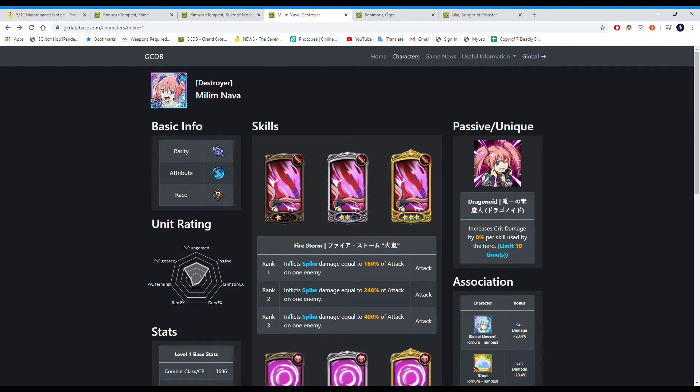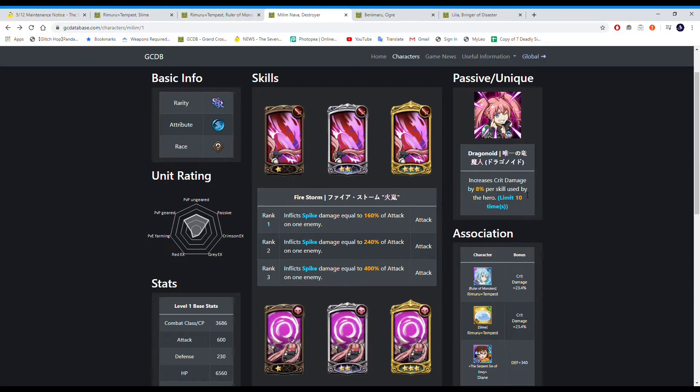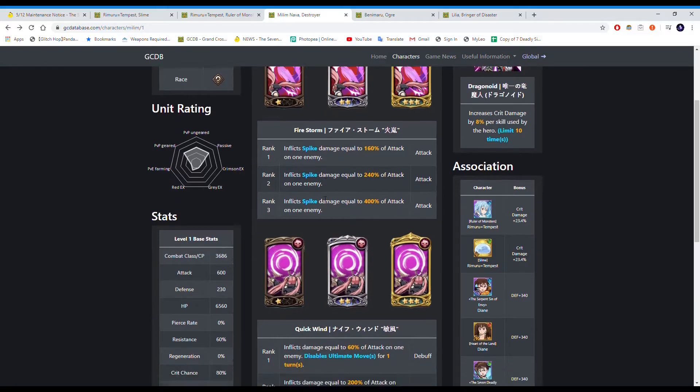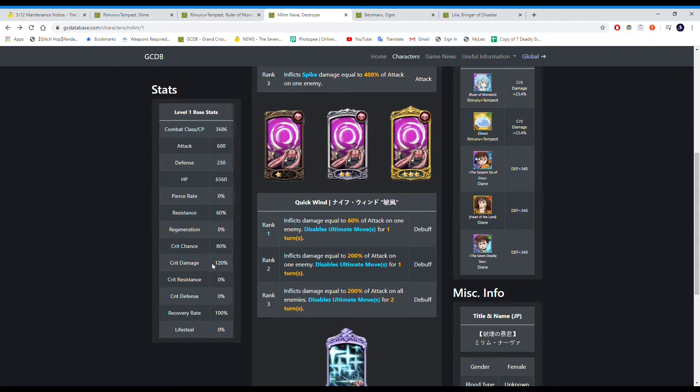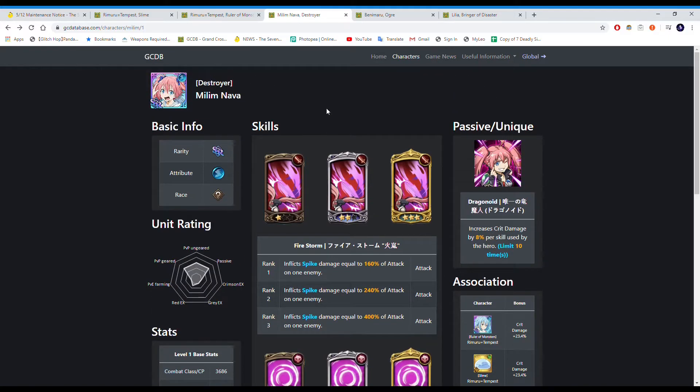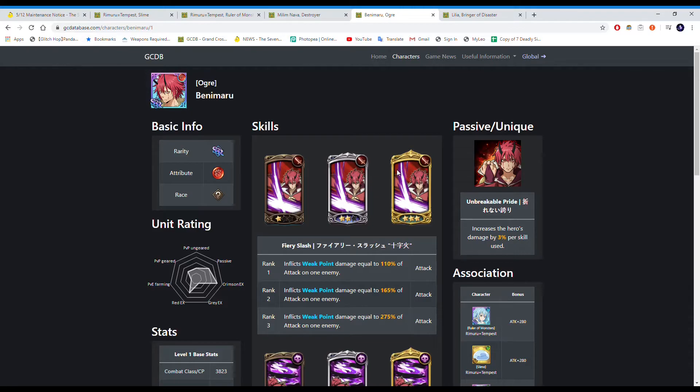You might think Milim is really good and she looks pretty fun, but I don't think she's that good. She has a lot of crit damage from her passive and her attack card synergizes with crit damage, and her crit chance is 80% which is really high. However, she has really low base crit damage and her pierce rate is zero, so she's a fun unit but not that strong. I think the best unit from the slime collab is actually the next one.